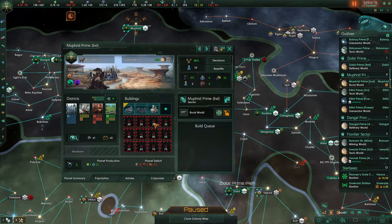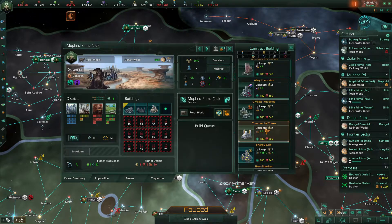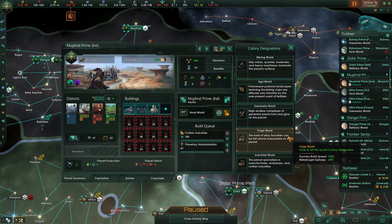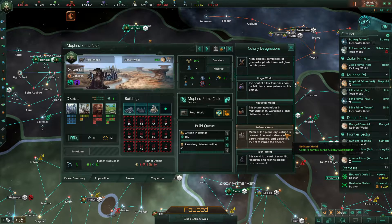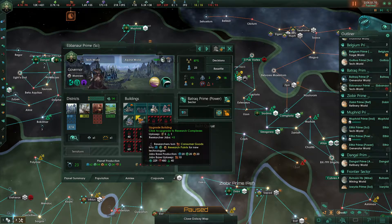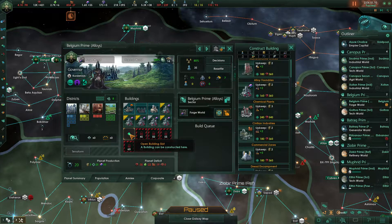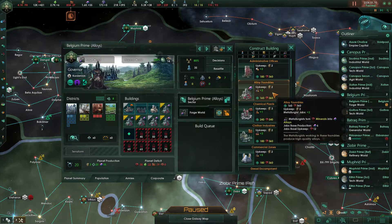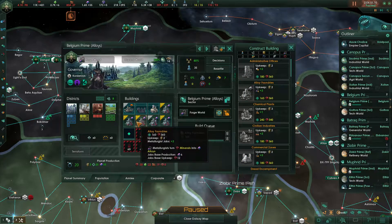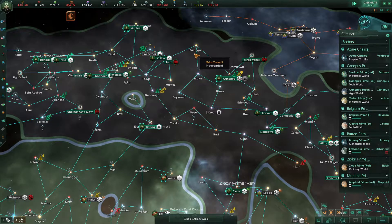We have a building slot available — we can upgrade to a planetary administration. This is an industrial world so we can put in a civilian industry, switch it off of a rural world onto an industrial world. This world here is lacking a job — we can simply upgrade to a research complex. Belgium Prime is currently lacking a building, not jobs, so we're going to build an alloy foundry here. We're not concerned about upgrading it just yet — that will give us a ton of jobs but we don't have the population to support it.